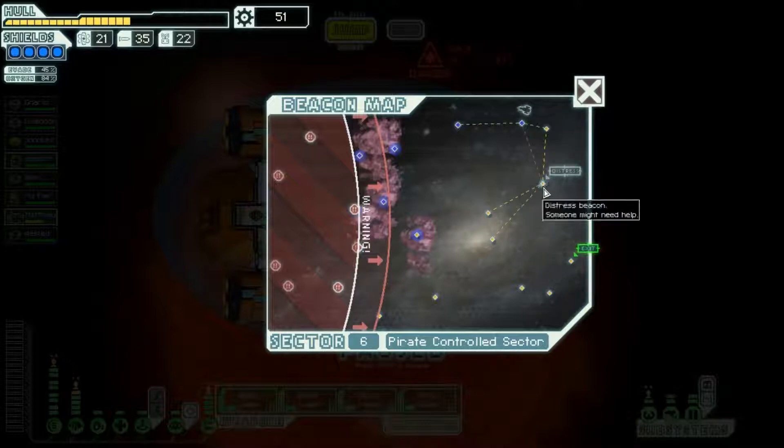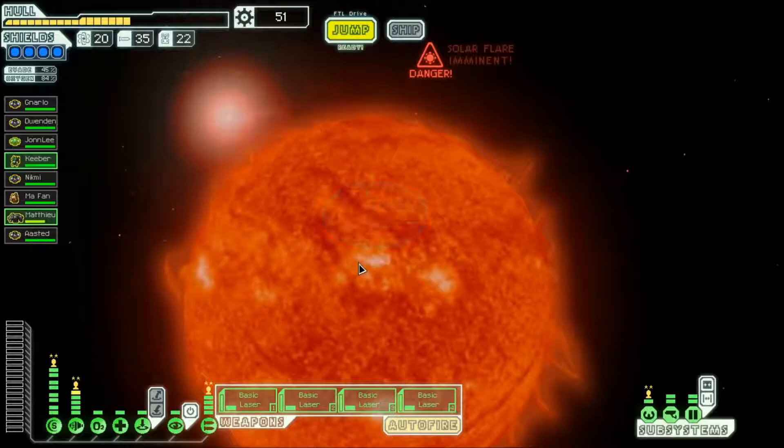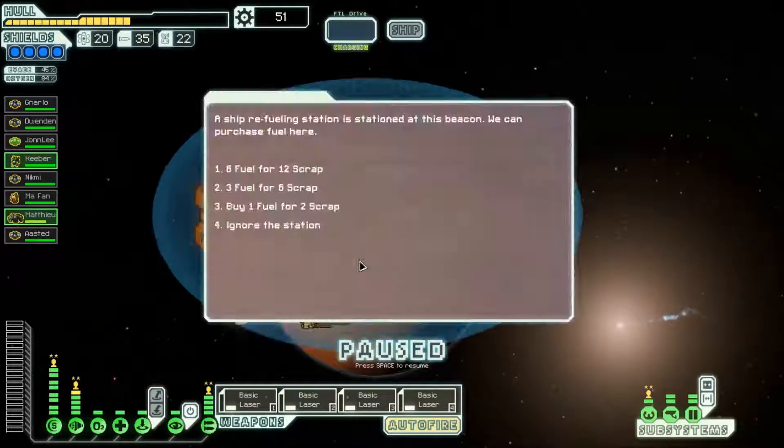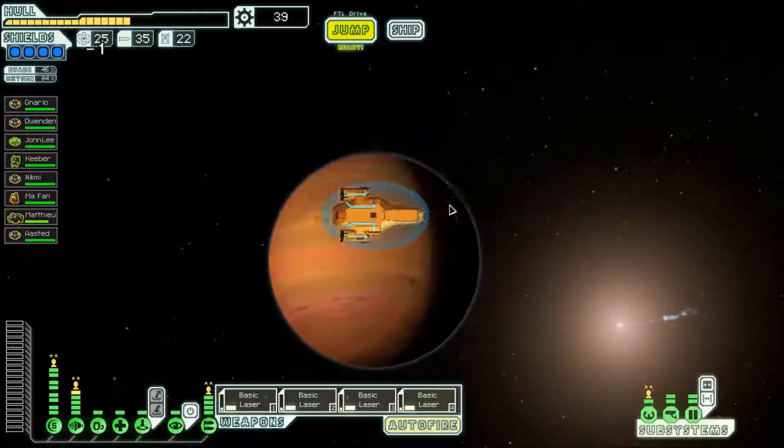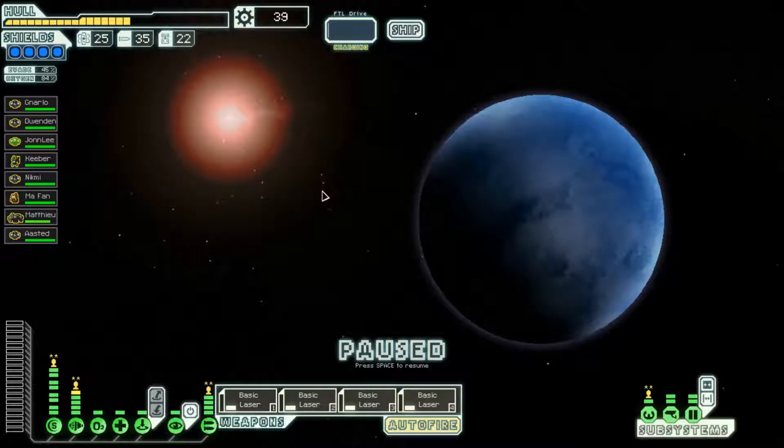Come on, get that cloak repaired before the next solar flare — it's imminent and I can jump. Five jumps: one, two, three, four, five — should be able to make it. A refuelling station is at a beacon. We can purchase fuel here. Fuel at this point where there are only two each is very, very cheap. So I'm going to buy the six, even though I had twenty. Twelve scraps for six fuel is well worth it.